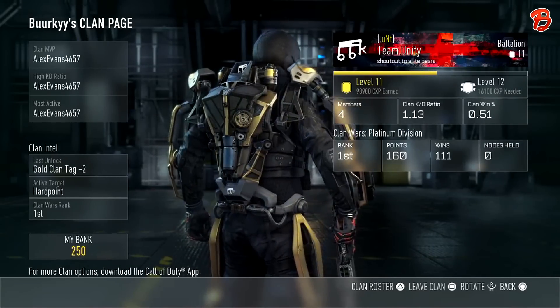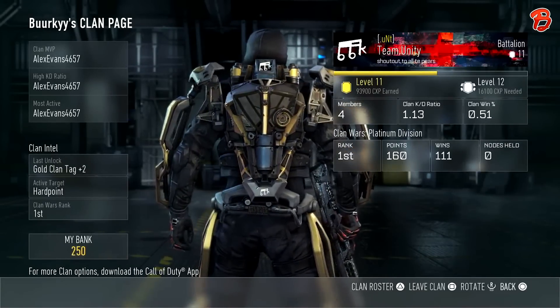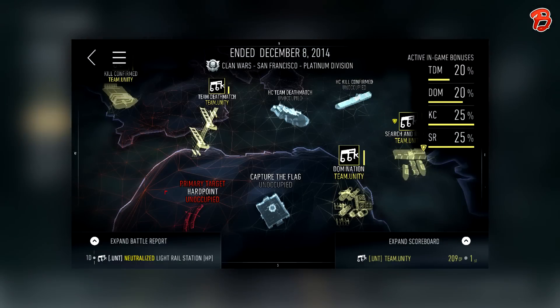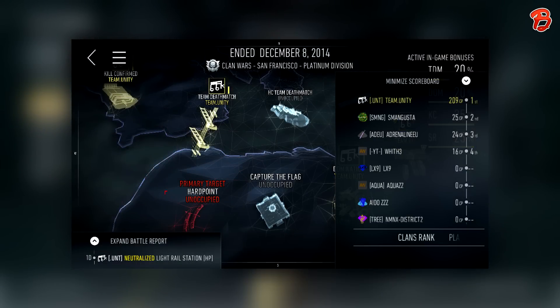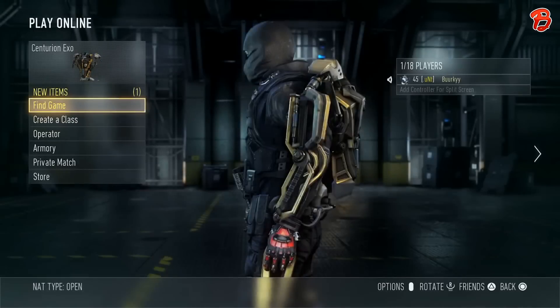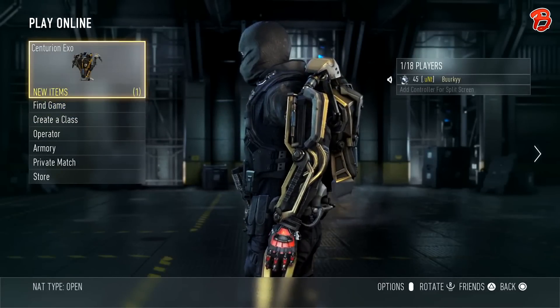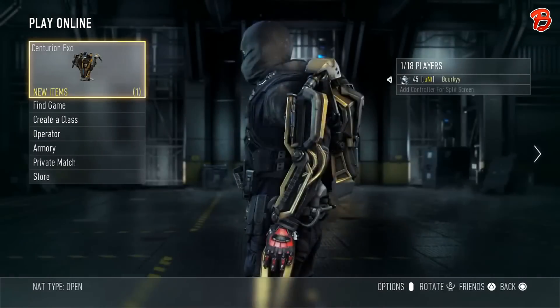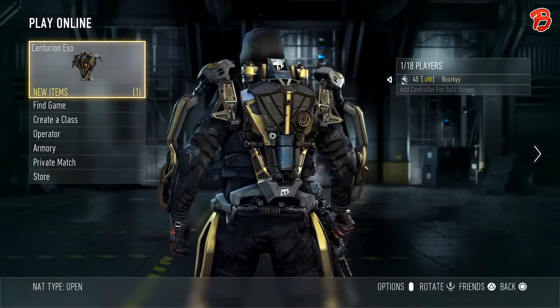It would be really cool to rock the whole loadout, as it's really rare and many people don't unlock it — you have to be first place to get it. Anyway, this is what it looks like. My clan did really well, and we'll be competing in the next Clan Wars to hopefully unlock another piece of gear. Hope you enjoyed the showcase of the Gold Centurion EXO, and I'll see you in my next video.